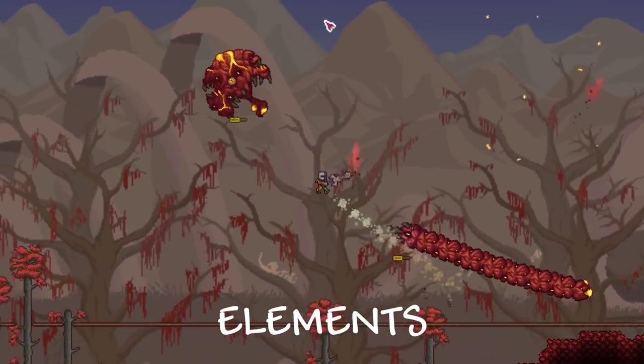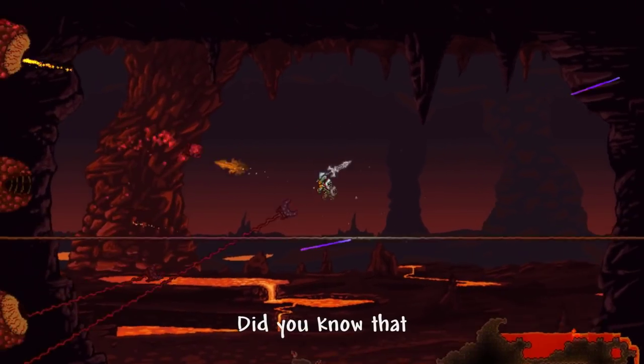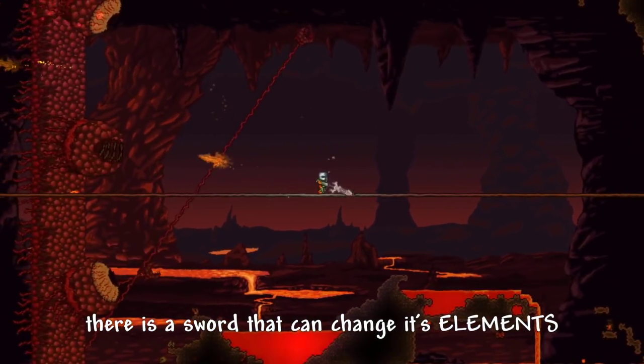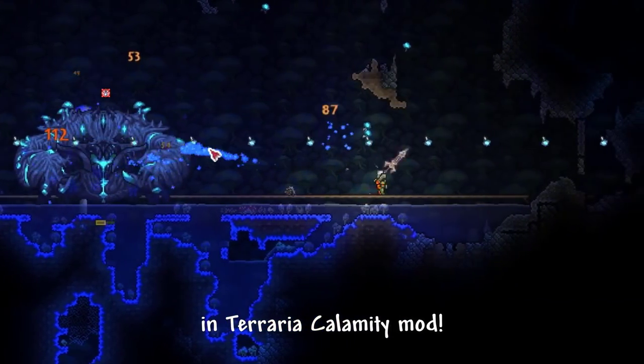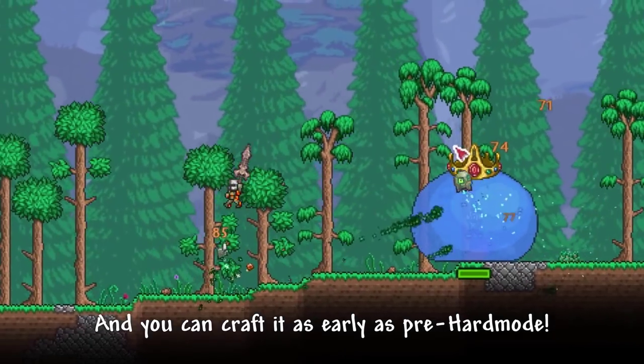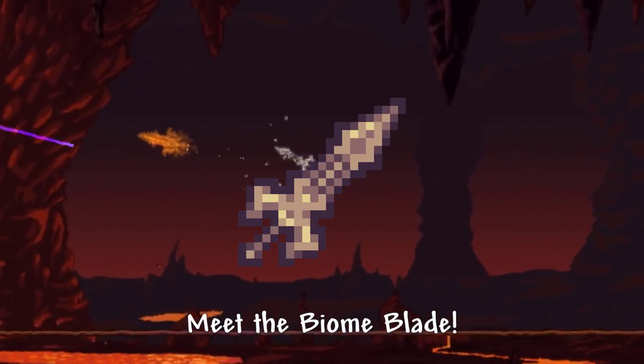Did you know there is a sword that can change its elements based on the biome you are in, in Terraria Calamity mode? And you can craft it as early as pre-hard mode. Meet the Biome Blade.